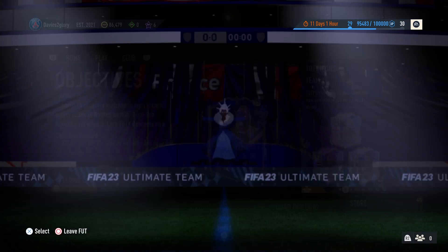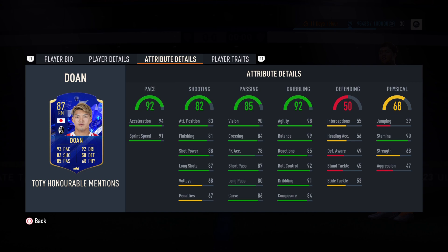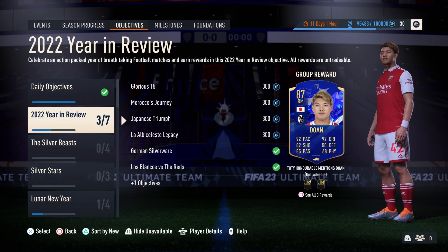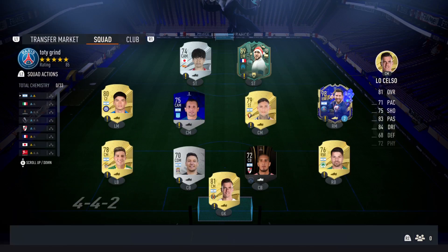With leaks, we've had a lot about TOTY honorable mentions. We've got three TOTY honorable mention cards already. There's Dwan — really good player, incredibly fast with insane dribbling, not very good strength but pretty good passing. Shooting's not that great but you can boost that up. It's a really good card for a free card. If I go on to concepts I can show you the in-game stats.